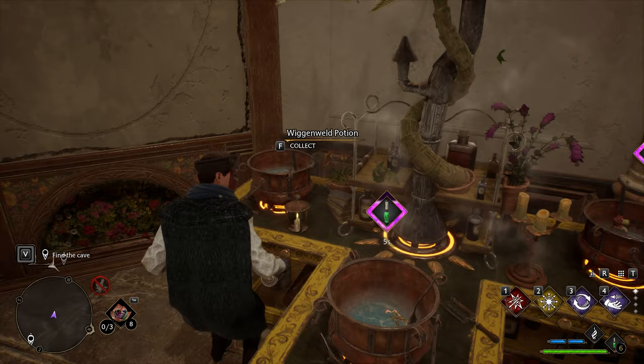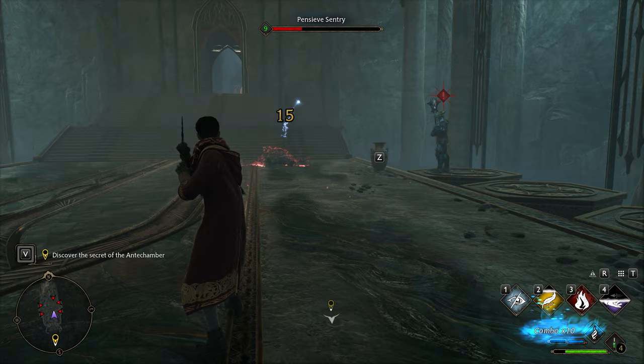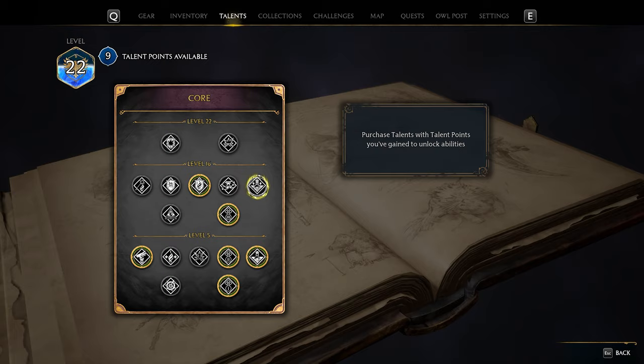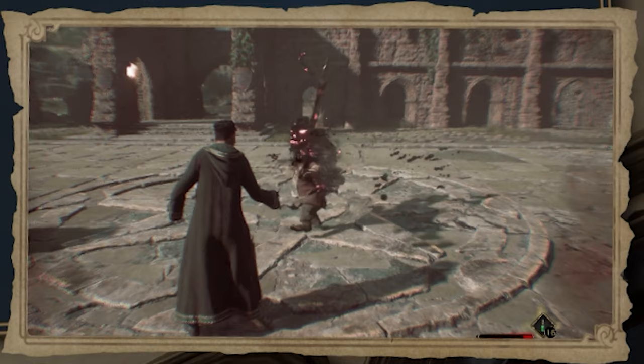The Wiganwell Potion is likely the most important, being the basic and only healing potion. There will no doubt be a few occasions where you have to sink multiple of these in a short space of time, though you can mitigate that with a talent point or 2 to increase the potion's effectiveness. Under the core talents there are 2 levels of Wiganwell Potency, one available at level 5 and the other at level 16. It's not specific in how much this increases the effectiveness, but in my experience it doubles then triples the health regained from them.